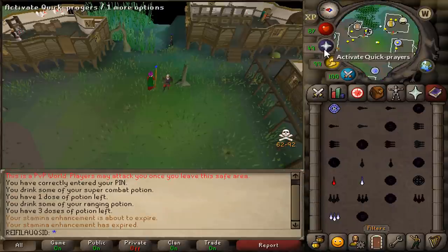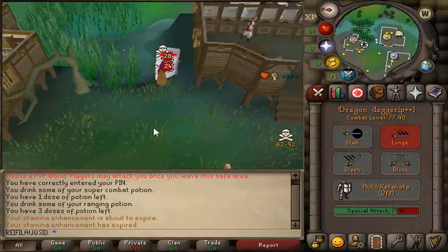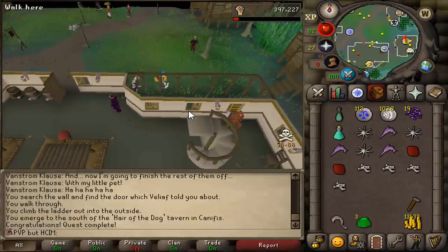Level 67 is here. Two hit — very nice. In Search of Myreque completed. But now we can complete the clue scroll, which is very nice.